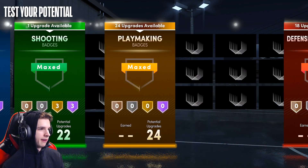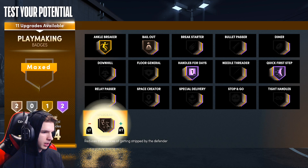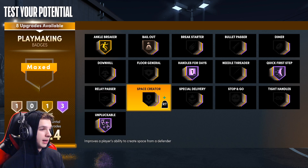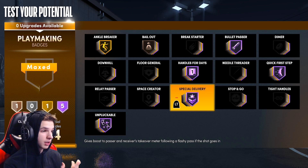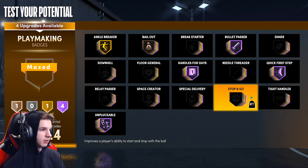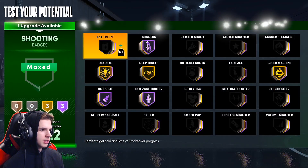For playmaking: Handles for Days Hall of Fame, Quick First Step Hall of Fame, Bailout on Bronze, Ankle Breaker on Gold, Unpluckable Hall of Fame — people say it works on Bronze but after seeing how many times I got ripped, I personally think Hall of Fame is the move. Bullet Passer Hall of Fame as well. You've got four upgrades left — you can throw on Special Delivery to get team takeover off rip if you want. I throw on Hall of Fame Space Creator — Space Creator plus Ankle Breaker this year is a very good combination, helps you get open and creates a lot of ankle breakers.